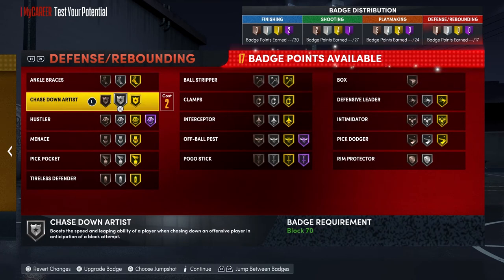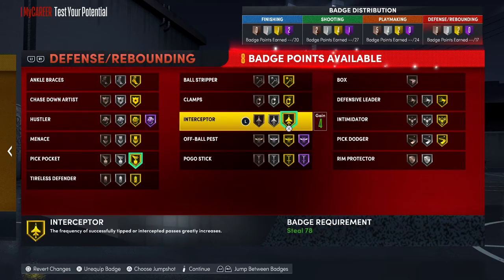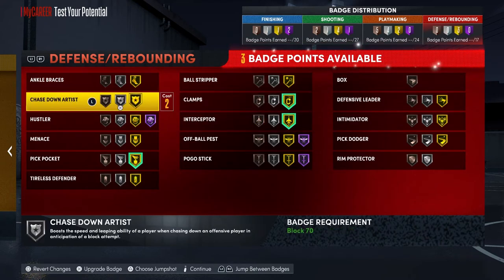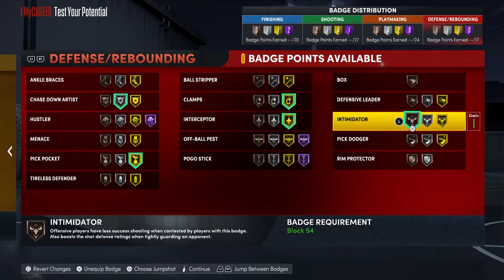Last but not least, the defensive badges. You have 17 defensive badges — with that I go straight to pickpocket on gold and interceptor on gold. You don't need these two on gold, but I have it because why not. Clamps is on gold, and then I put the rest on chase down artist and intimidator on bronze. These badges help me lock up everybody: 5'7 guards, players my size, 7'3 bigs — everybody. And all you need is 17 to have elite-level defense.